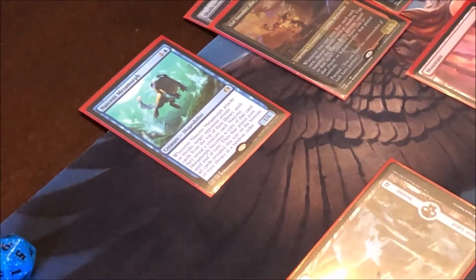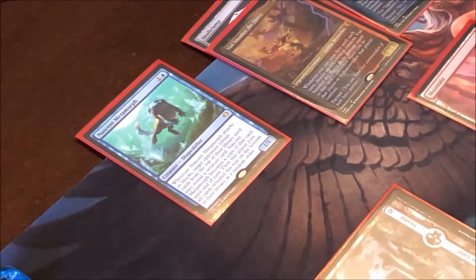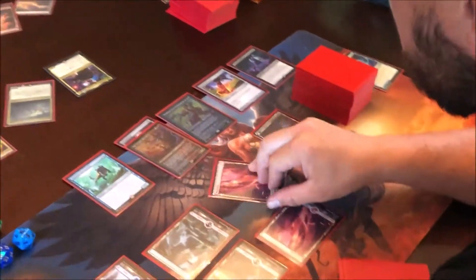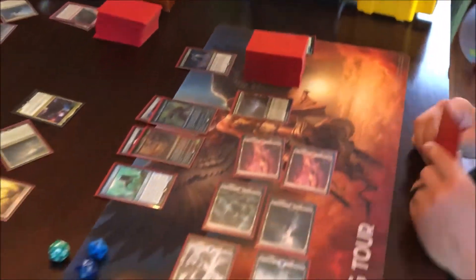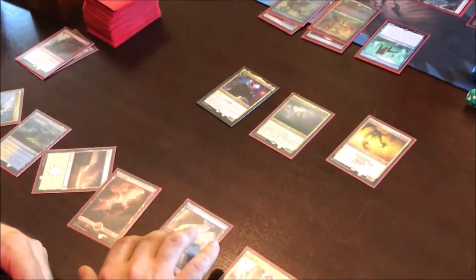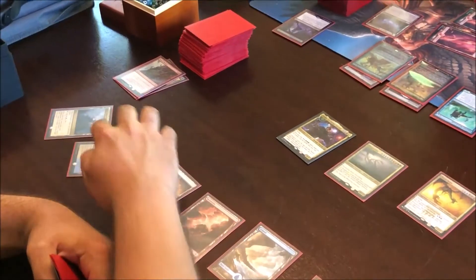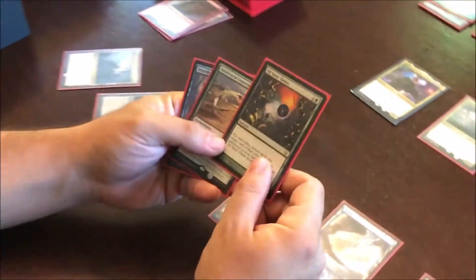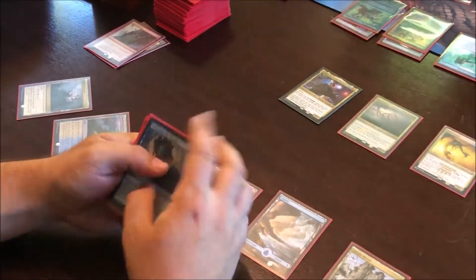Nascent Metamorph: if it attacks or blocks, target opponent reveals cards from the top of their library until they reveal a creature card, and this becomes a copy of that card until end of turn, then that player puts all cards revealed this way on the bottom of their library in random order. I'll put Swiftfoot Boots on Sakashimi. Your turn. That's my upkeep — tap all these guys to pay for his cost. May hit you for 17.